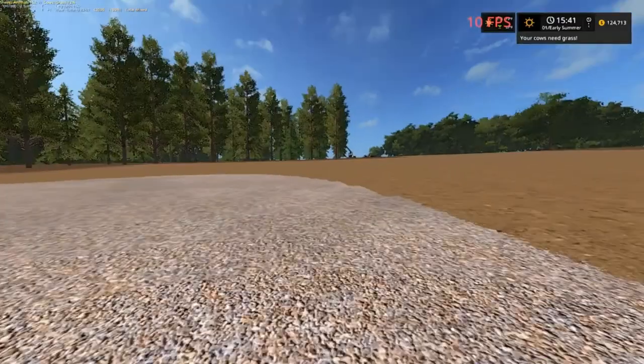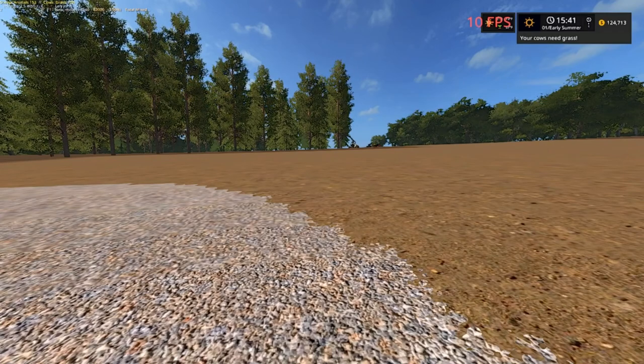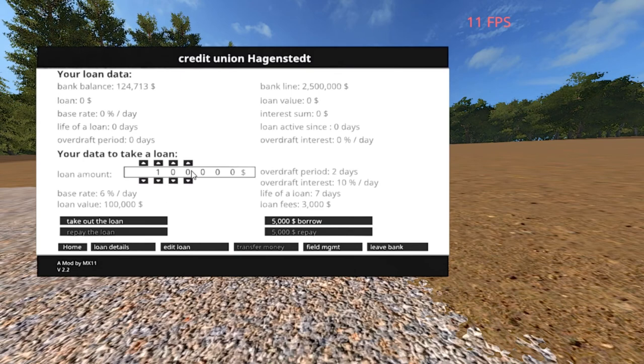First thing we gotta do is get a combine. I know I'm going to hate to do this — I really am. Our bank loan can go up to 2.5 million. We're going to edit the loan. That's 100,000 increments, so bringing that down — that is one million. To get everything I want it's going to be 1.3 million, so I'm thinking about 1.5 million.